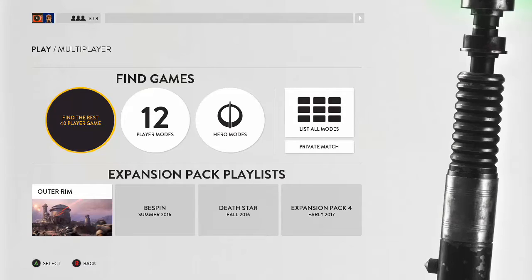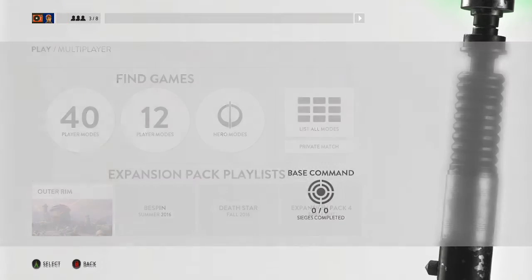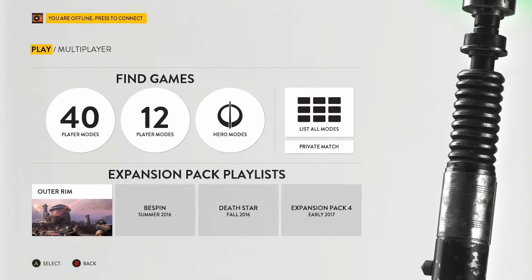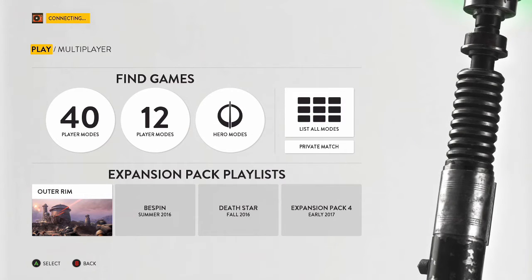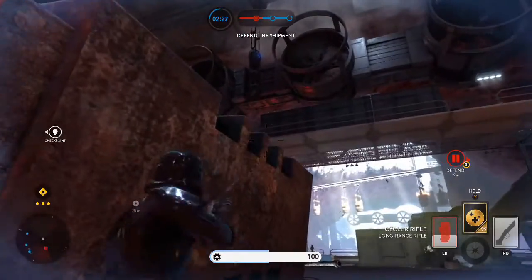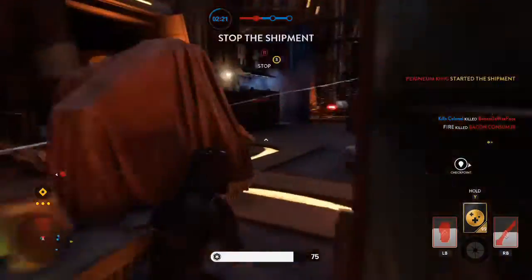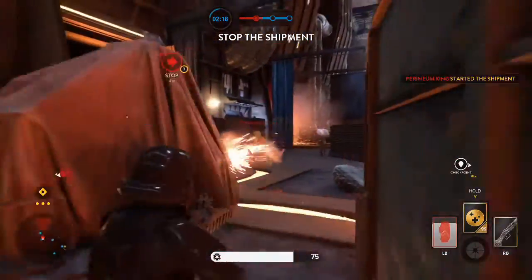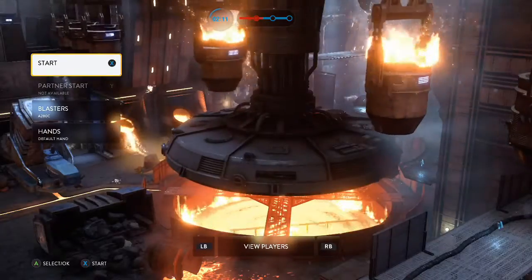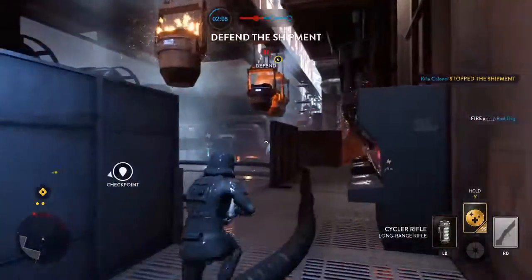Next big issue: disconnecting when viewing someone's profile in the social hub. It used to be a small-scale problem but now it seems to be happening to everybody. Also, the Hutt contracts still show the completed ones in the post-game screen instead of the ones in progress. Even when I was doing the bacta bomb challenges it wasn't showing me the active ones — it's just annoying.